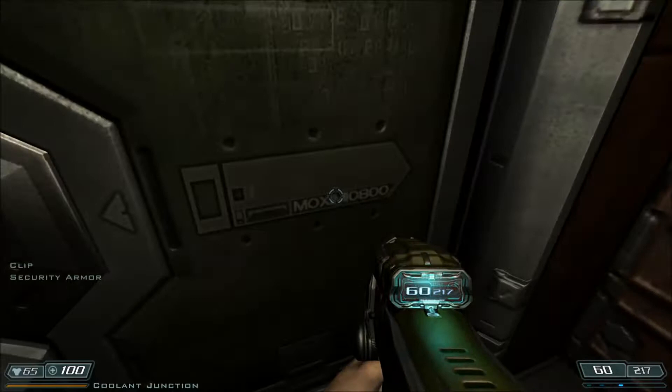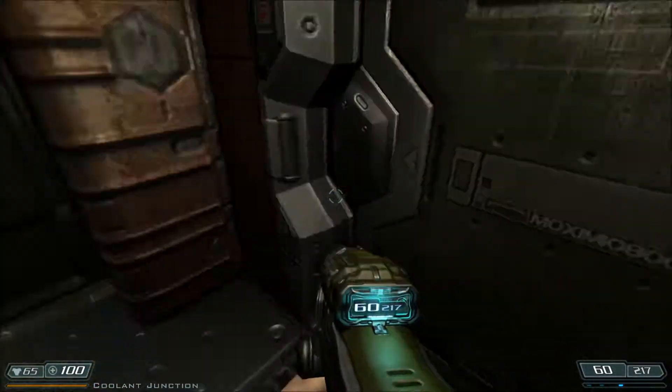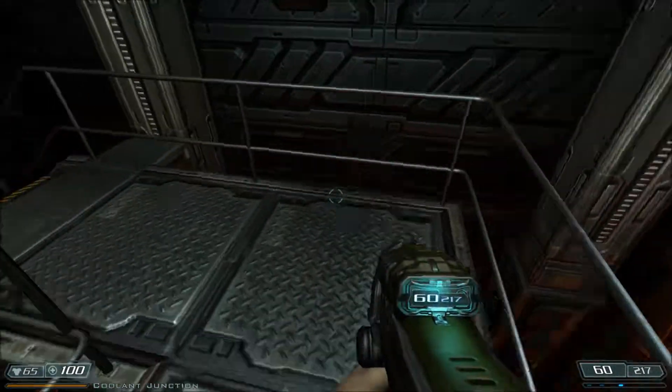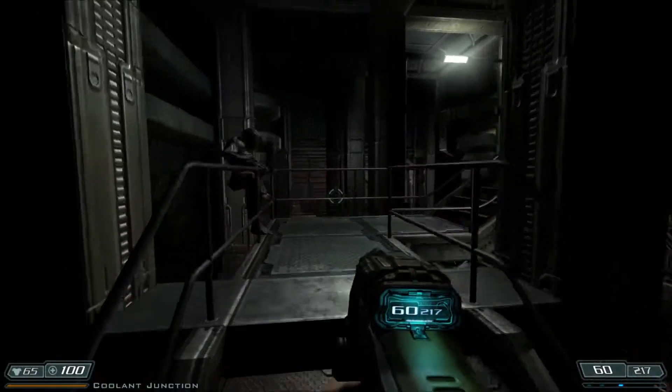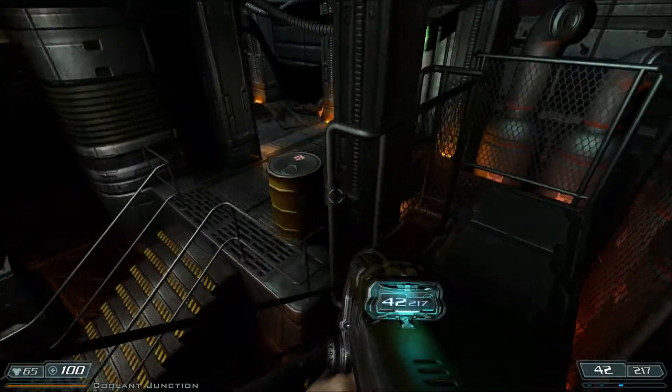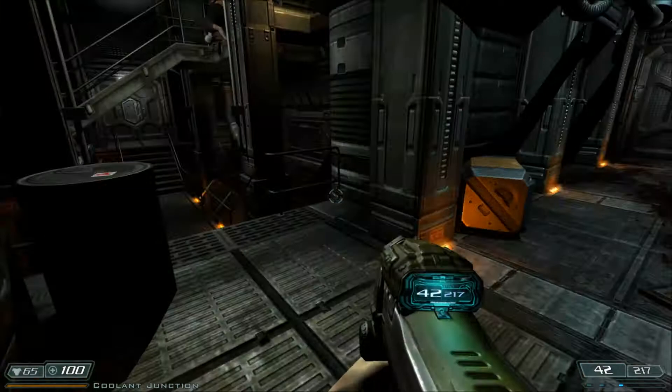There's some armor, which basically is just extra health. I may be confusing that with Doom 4, but I don't think armor serves any other purpose. I think those first ones were Parasites, and now we've got Imps.